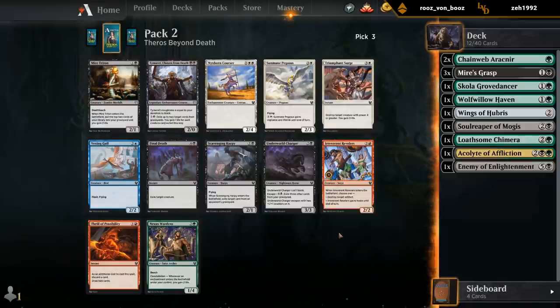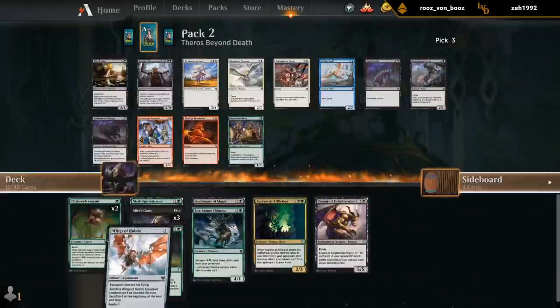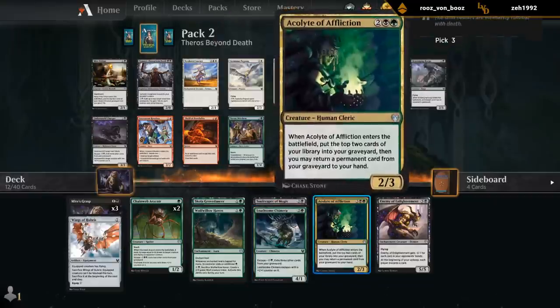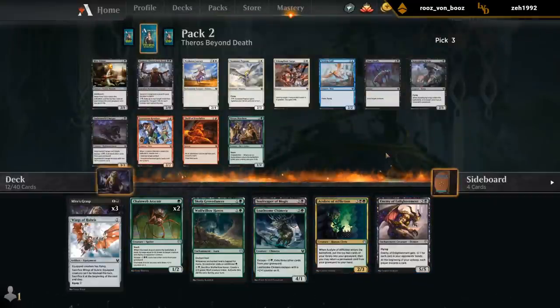What a pack — Timurath, Triton, Final Death. I would love all of those. So this is where we have to look at our curve and what we already have. I've got some good removal. This is close. Timurath can seriously mess with the opponent's graveyard, which can be very important in this set. Don't have any Black Devotion synergies, don't have any Constellation synergies yet.